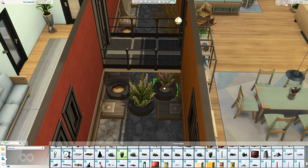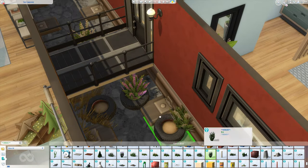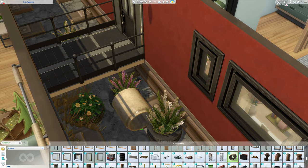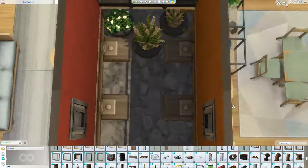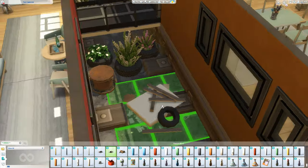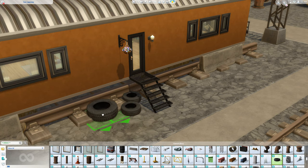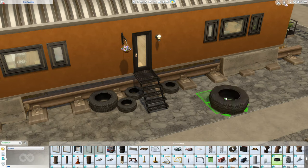I also really love that we have tyres now, also in the debug section. I am a huge fan of everything in the debug section because these tyres look so cute if you put plant pots inside them — it really adds to the industrial vibe and I think it looks really cute.